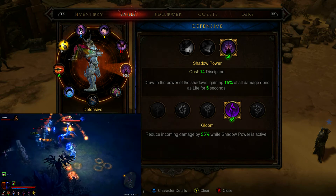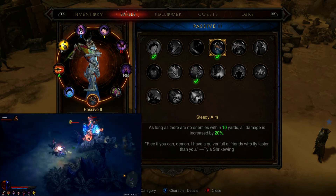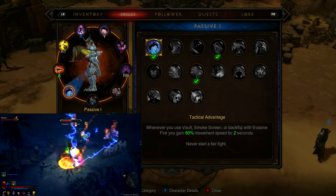The passives that we're using are: Archery, Steady Aim, and Tactical Advantage.